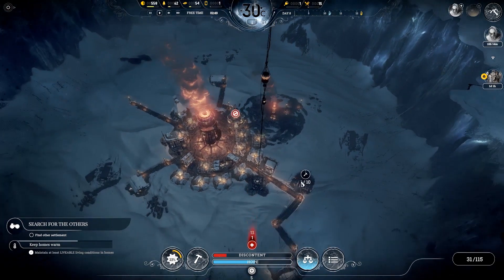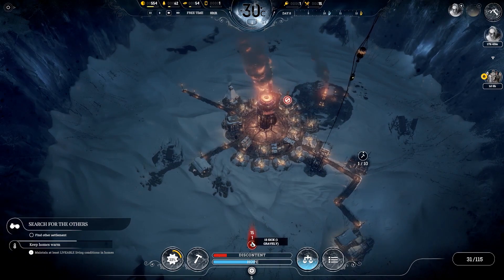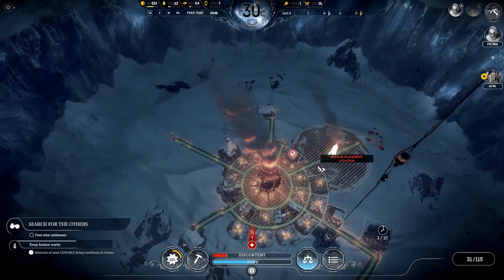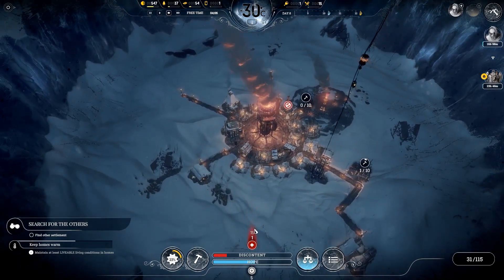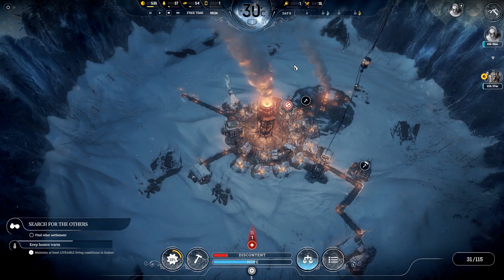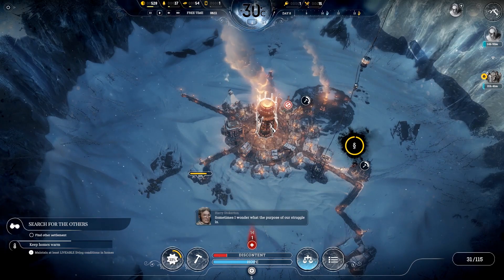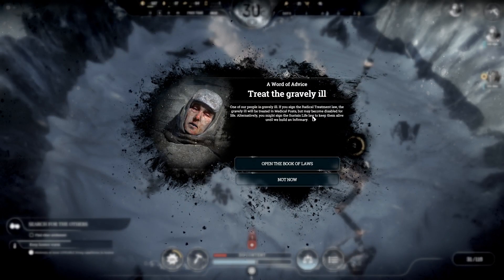We don't have any raw food - we really do need this hunters thing quite prioritously. People will start to get hungry. Oh, loads of people are sick. Okay, let's have a secondary healtharium. We'll put it in the warm zone. We don't have any builders at the moment because it is night time. But yeah, we've got some serious sickness going on now, which is a bit worrying. Hopefully people won't conk out any time soon. Food is the major thing at the moment. One of our people is gravely ill. We could sign the medical treatment law, or the sustained life law. Let's have a look.